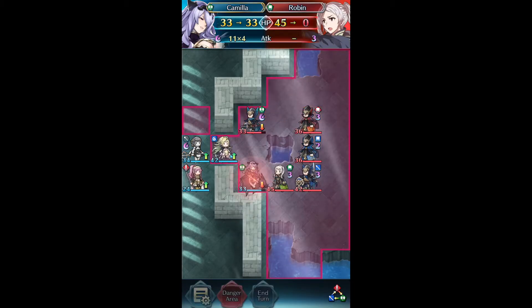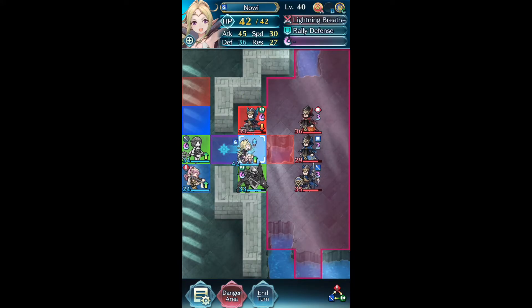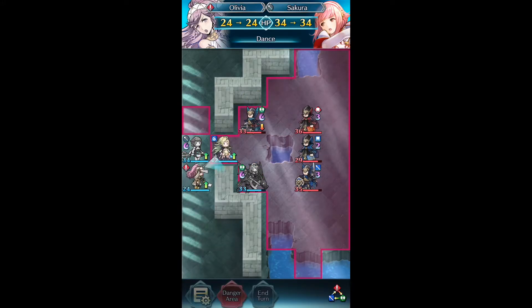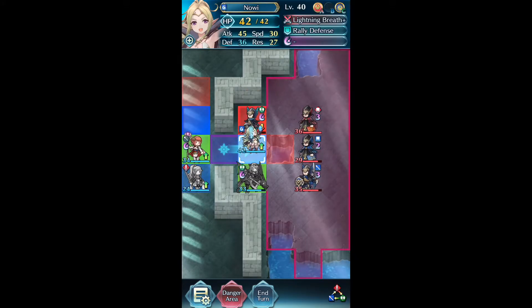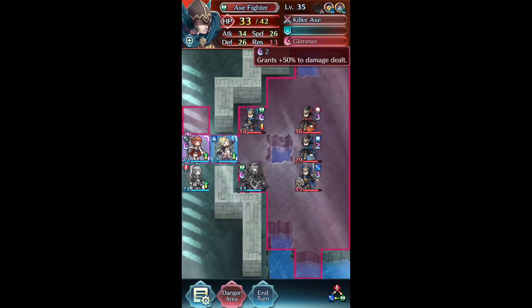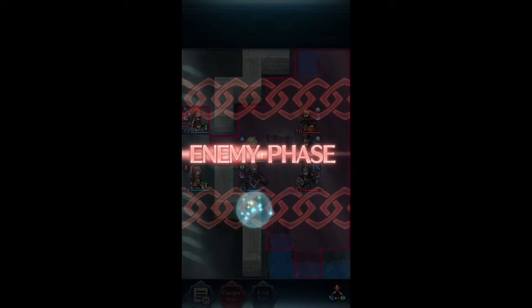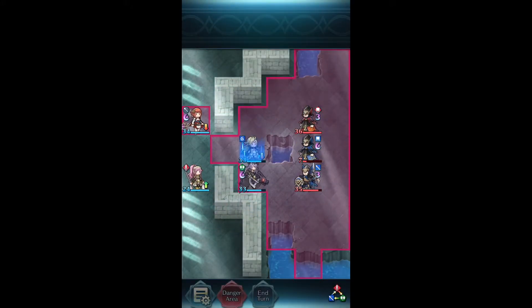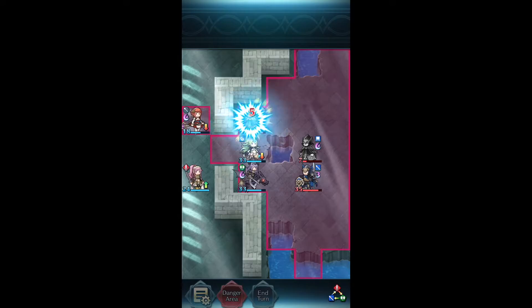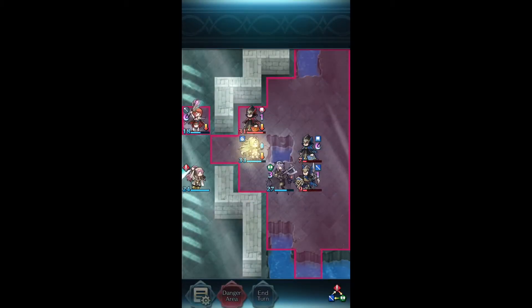Camilla's obviously one great option, and I think Effie can work too. Unfortunately, Robin's weapon — Gronwolf — is effective against cavalry, so if you use Parry, you have to send Parry to the top half. I was really close to clearing this map by sending Parry to the top half and Nowi to the bottom half and kind of dividing them, and that worked really well.